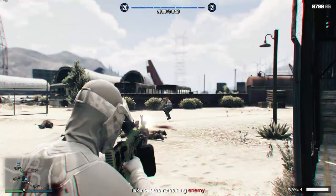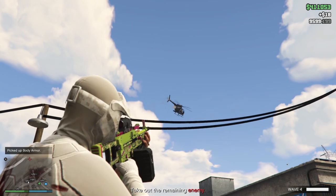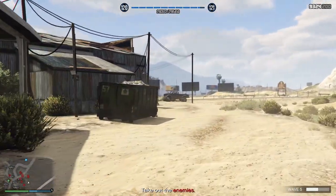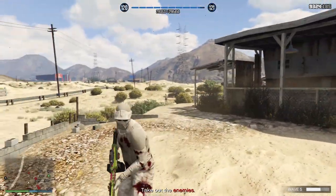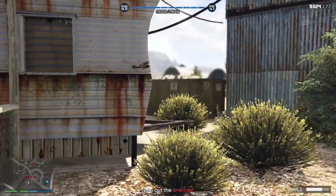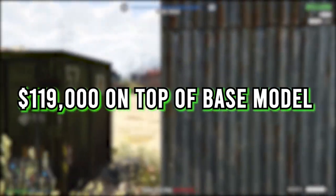It can also be used with specialised rounds, such as armour-piercing rounds, to deal extra damage to armoured targets. As you can see from the background gameplay, it packs a lot of firepower and takes out these reasonably armoured targets in just a few shots. The normal Combat Machine Gun costs a measly $14,800, which isn't really that bad. But converting it to the Mark II variant at a weapons workshop will cost you an extra $119,000.